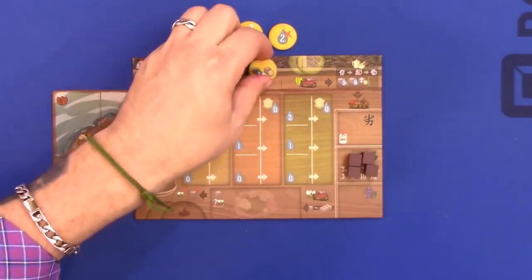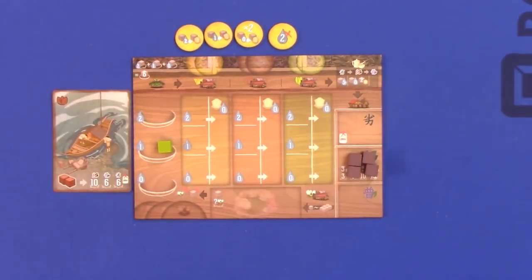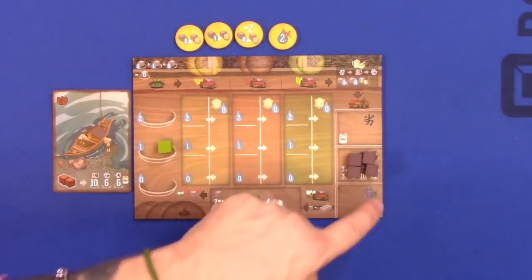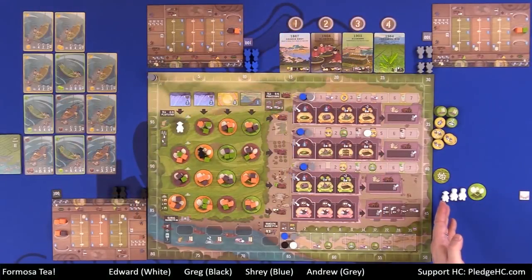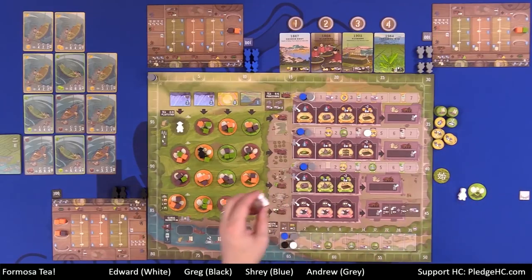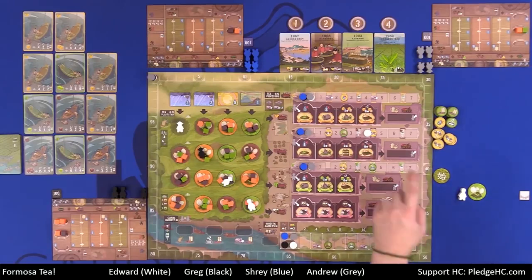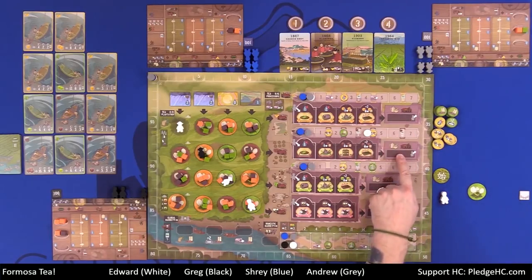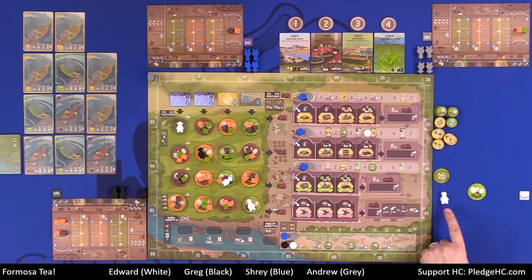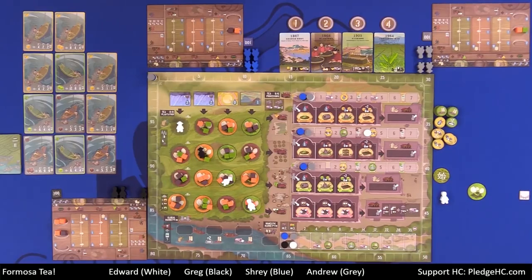Once I have processed all of my tea — let's be realistic, it'll be exceptional — these factory discs then unlock to be reused later on. So now we have some tea in our warehouse. On a subsequent turn, if I had no workers left, normally when you're out of workers you must pass. However, if you have somebody out in a completion space, in lieu of passing you can retrieve that worker to finish processing. And then you still can take another action. That is how you can take additional actions in a given round.